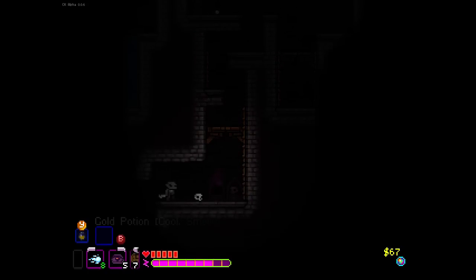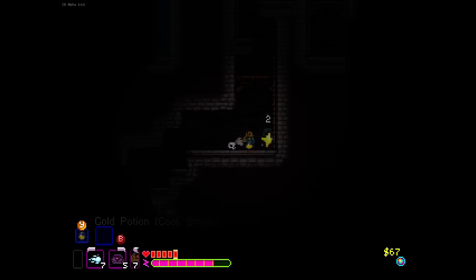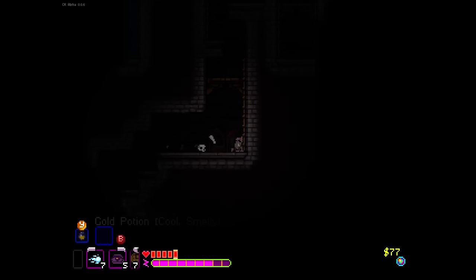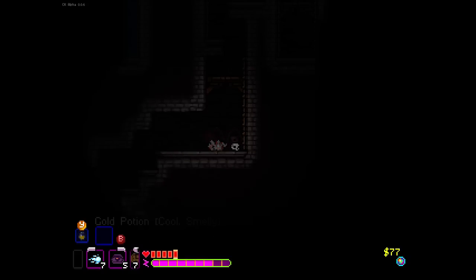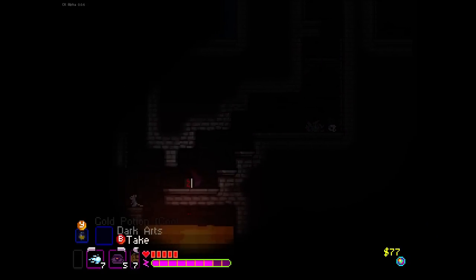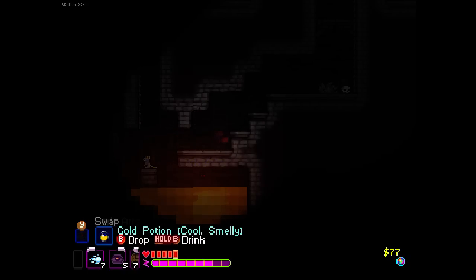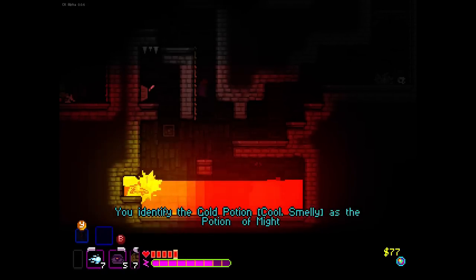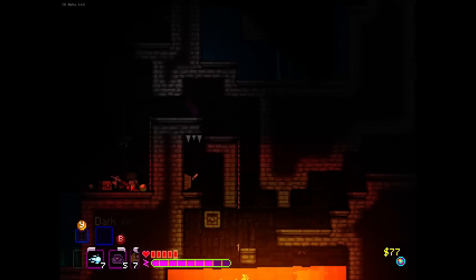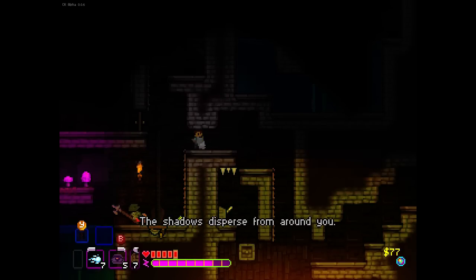I need to play this one smart. If we freeze them and then attack, it seems fairly good. Dark arts — I'll keep it. Let's throw this at the rat. I have no idea what that did. I kind of want to get out of here.